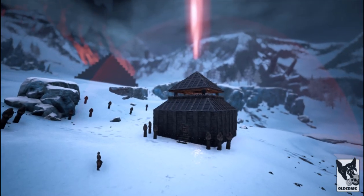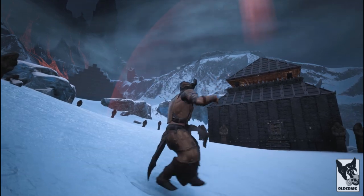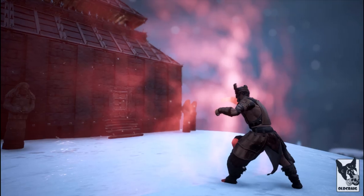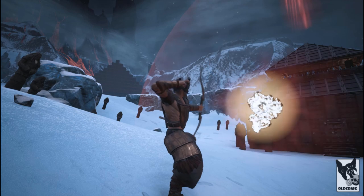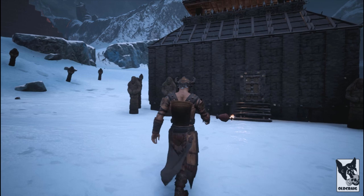Two considerations that may be overlooked is how they behave when used within range of a god bubble and underwater. A bubble will block arrows and orbs from entering it, but bomb damage outside of the bubble will damage targets within. Once inside the bubble, arrows and orbs will continue to be blocked, but bombs can be placed at will.